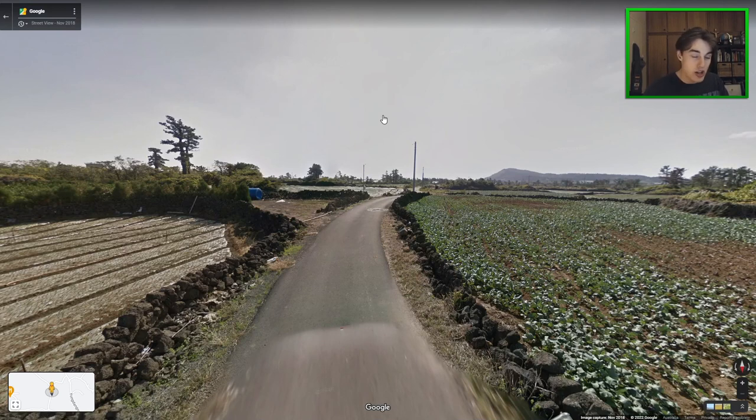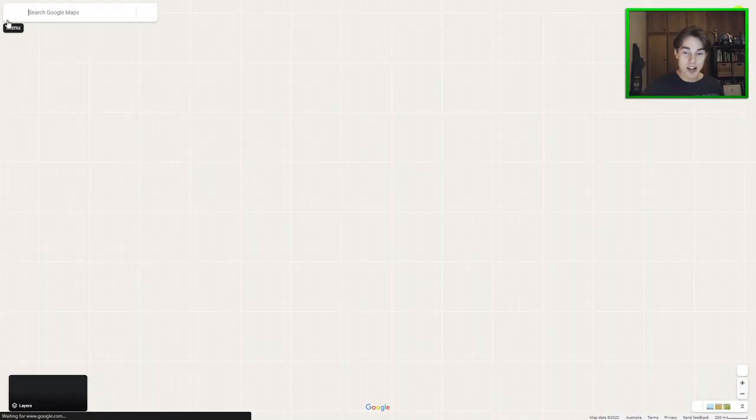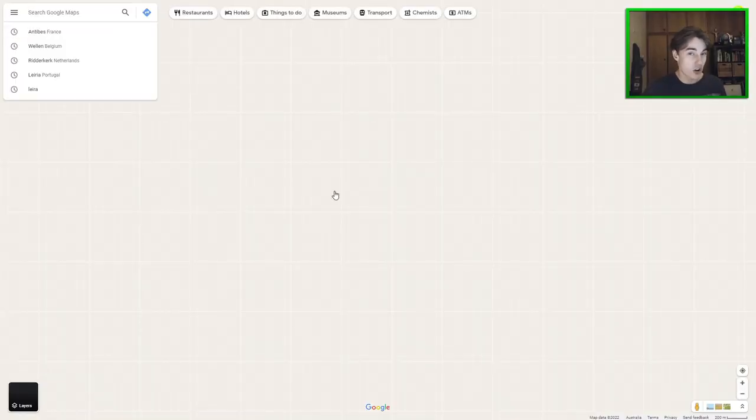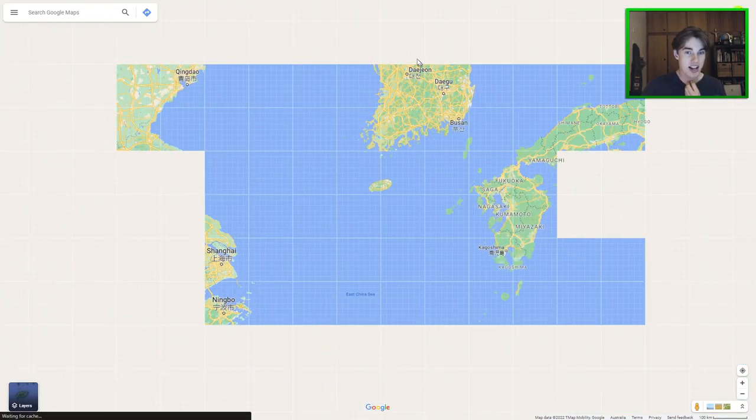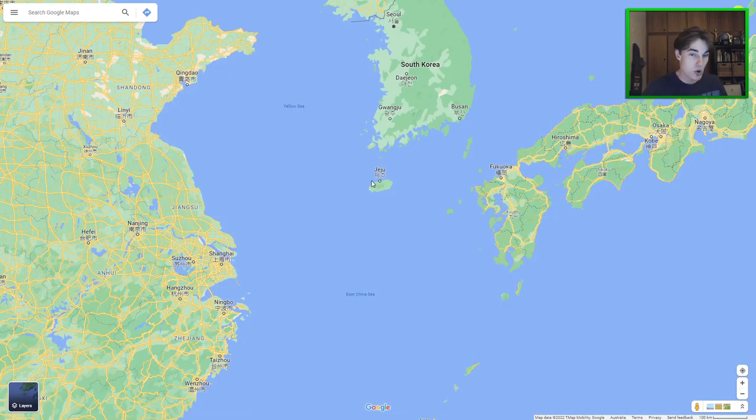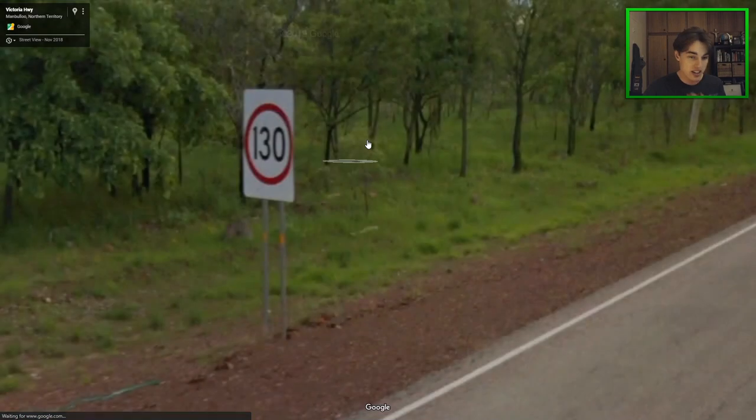In South Korea, if you see black rock walls, you should be somewhere on Jeju Island. This is a pretty consistent meta and they're actually quite common on the island, so if you can remember that, you can get good points for landing on Jeju itself.